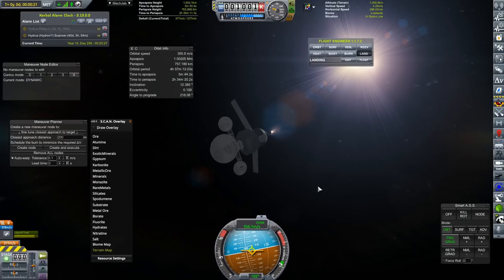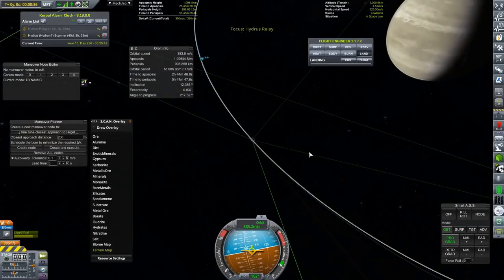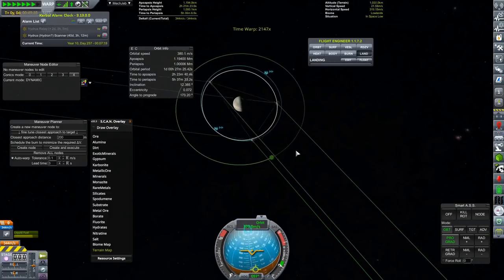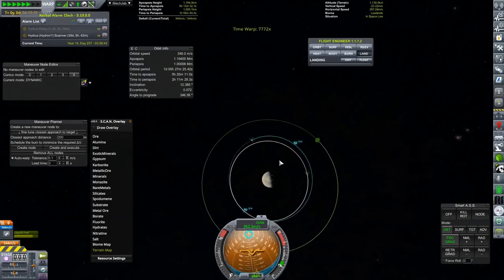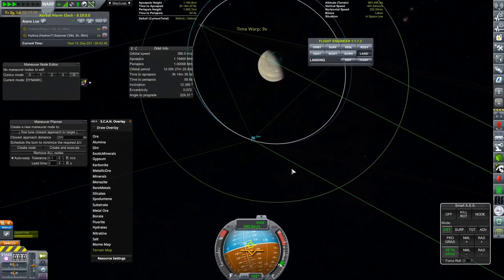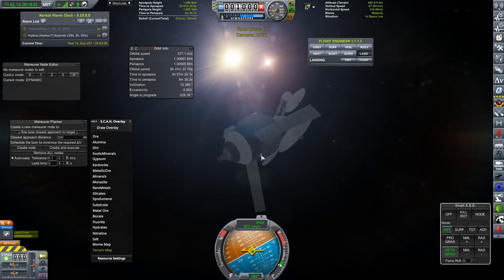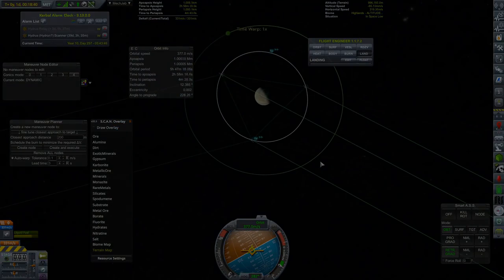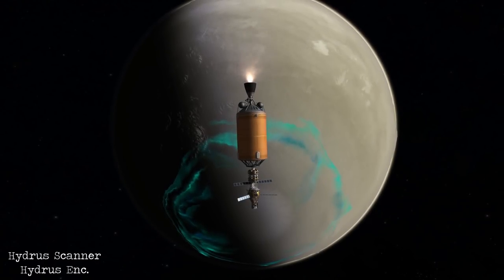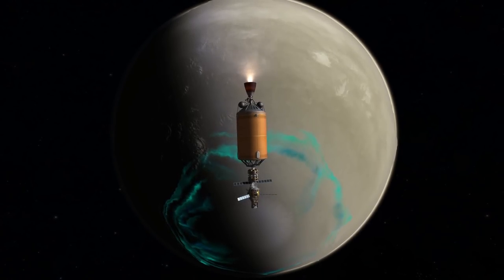Hydrus is now the second planet that I have actually visited in this planet pack and it looks very cool. I haven't sent a lander on this transfer window. I do want to do a lander the next time that one opens up, because I've heard lots of great things about Hydrus. There are some fantastic sites to be seen, so I do really want to explore those. I was using MechJeb's resonant orbit calculator for this and it didn't appear to work. Maybe I'm using it wrong.